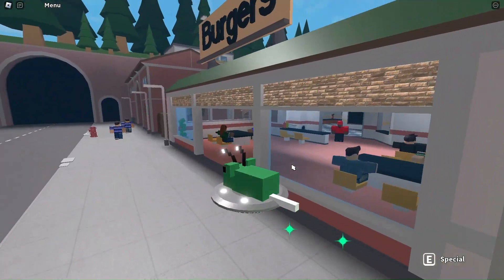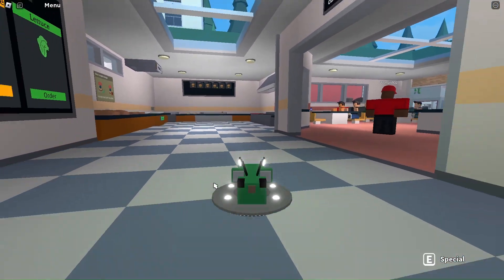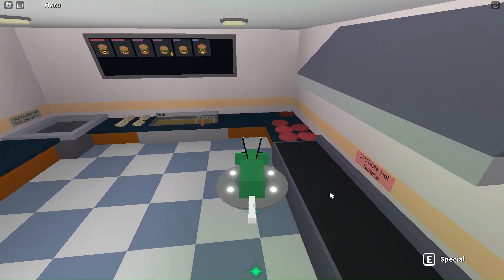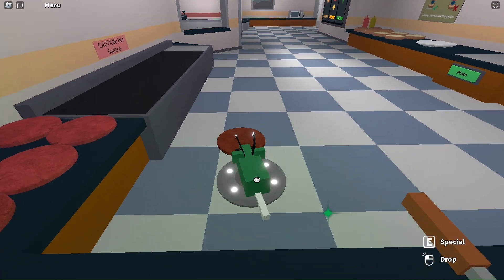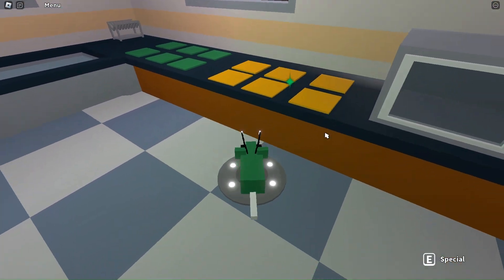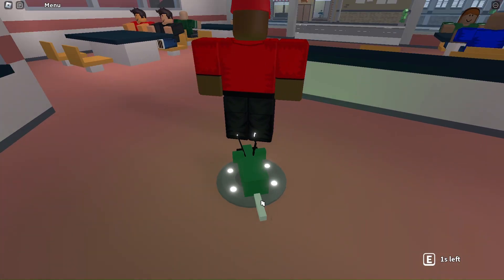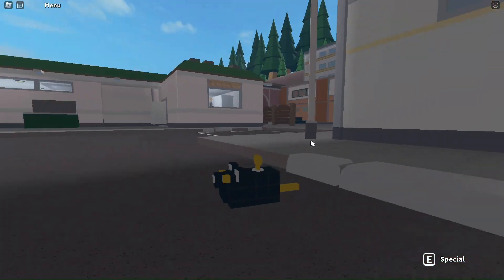The next rat is the alien rat. By holding space I can fly in my UFO. This rat is inside a gray UFO with glowing white lights, black eyes, a light brown nose, fluffy white ears, and two black antennas with glowing white dots at the end. My special ability is if I grab something and use it, I can fling it across the place — basically out of existence. A pretty cool rat.